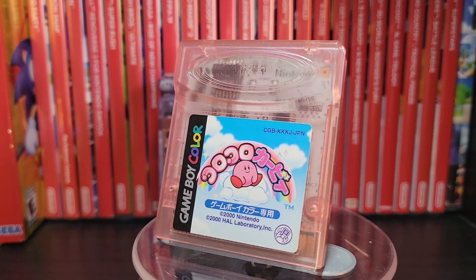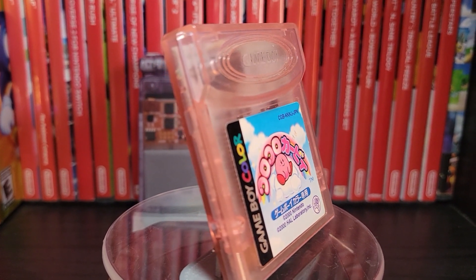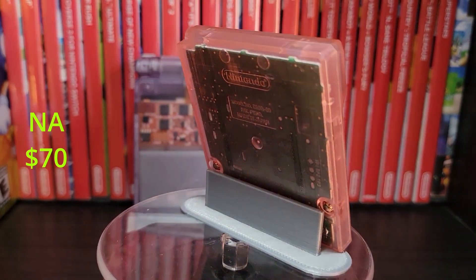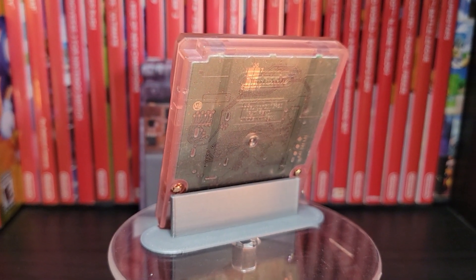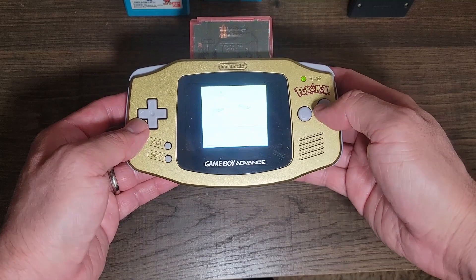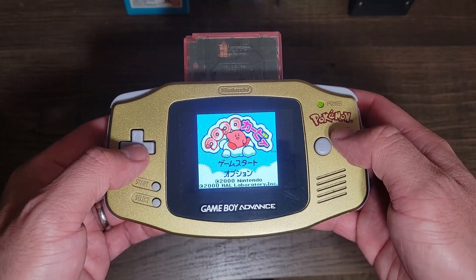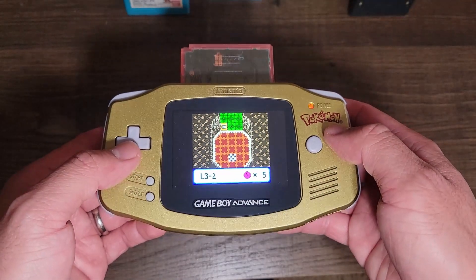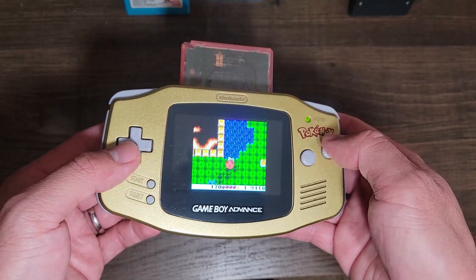The next game is Kirby's Tilt and Tumble. I have the Japanese version again — just like the Yoshi game — but this one has an even bigger price difference. The North American version runs about 70 dollars at the lowest, while the Japanese version was about 12 bucks. This game actually came up pretty recently in the last Nintendo Direct — they showed it's coming to the service later on. Unlike the Yoshi cartridge, it's not just a tilt sensor; it's a gyroscope so it can go in any direction. The game does warn you to hold your Game Boy flat, so it can be a little awkward to play if you're lying down.